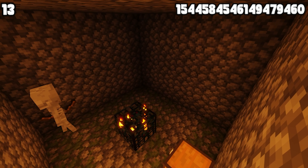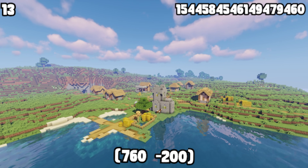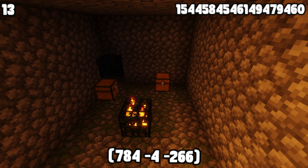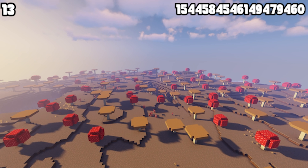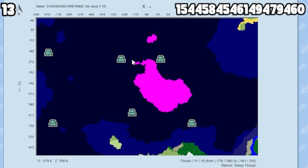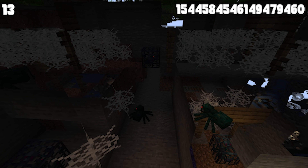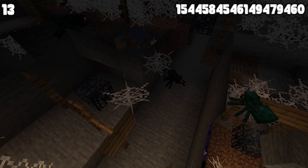If you are looking for a stacked seed, then this is the best one for you. First, check out the village that is super close to spawn with one blacksmith. If you mine under that village, you'll find a spider and a skeleton spawner as well. Then, if you travel over to the big mushroom island close by, there are four ocean monuments at each corner of the island. And if you mine under this mushroom island, you will also find a triple cave spider spawner that you can easily turn into an XP farm.